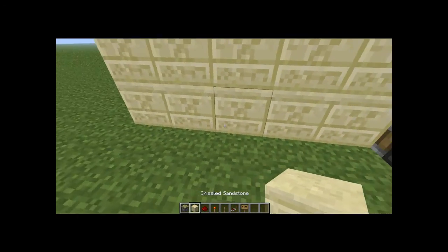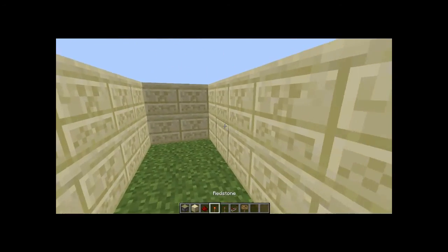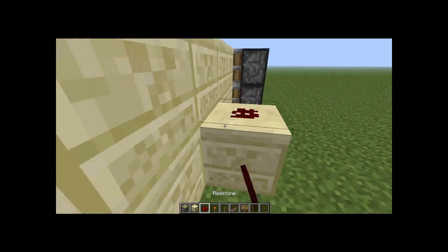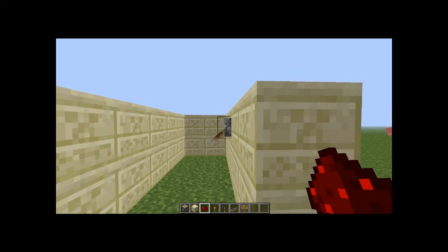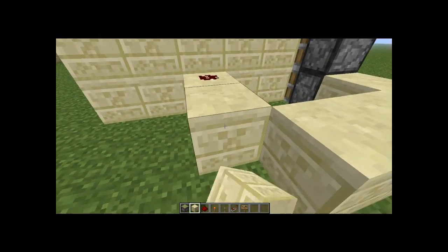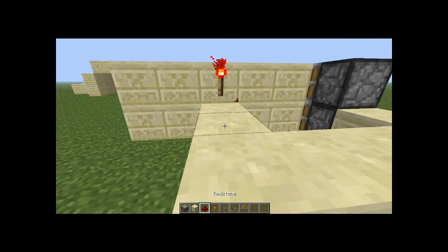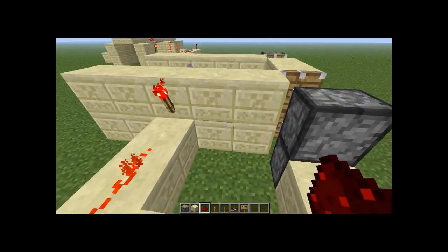Now you want to start putting out your lever. I'm gonna put it on the third block, which is right there — just to make sure. And you just want to run the redstone like that. Then take out that redstone, put a redstone torch, and run the redstone torch like that.